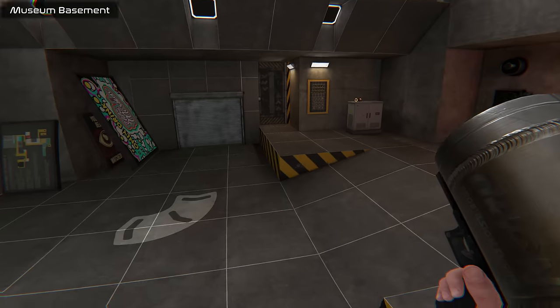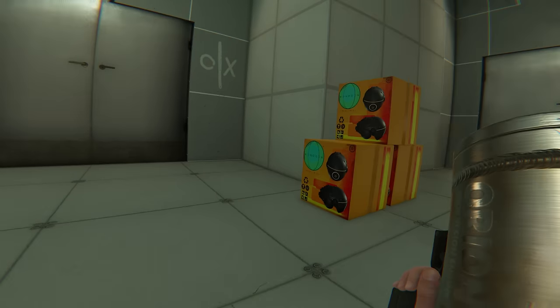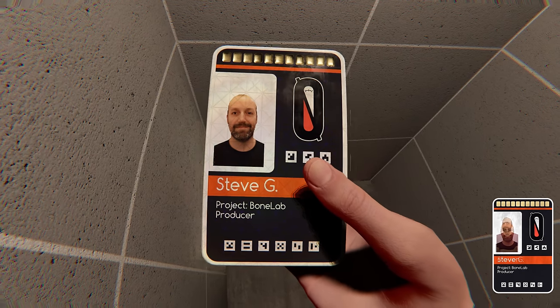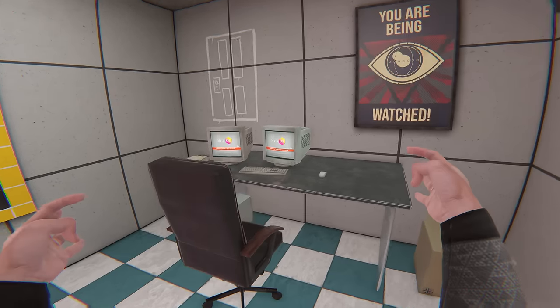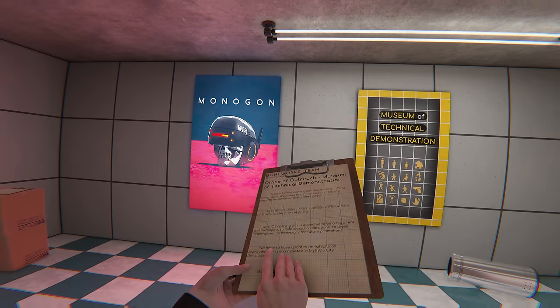Museum Basement — a beloved classic map from Boneworks — beckoned me with its allure. Although tasked with retrieving a battery from the tower, I opted for a more expedited approach, effortlessly soaring through the air with a Nimbus gun. As I entered the expansive space, a sense of mystery permeated the surroundings, enticing me to explore the depths of the museum. Projectors loomed, their presence serving as a constant reminder of the challenges ahead. It was during my search for the elusive developer keycard that I chanced upon a clipboard, offering a glimpse into the inner workings of the Boneworks team. Undeterred by the darkness, I persisted in my quest, eventually illuminating the abyss to reveal the keycard belonging to Steve G, known as Steven, the esteemed producer of the game. With the keycard in hand, I proceeded to unlock the entrance to the staff-only room eager to uncover its secrets. Within the confines of this exclusive sanctuary, a poster ominously proclaimed surveillance, hinting at a pervasive watchfulness that pervaded the museum — a subtle reference to the museum of technical demonstration further piqued my curiosity.